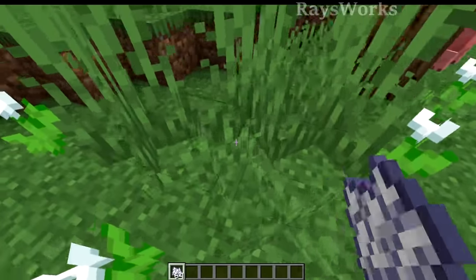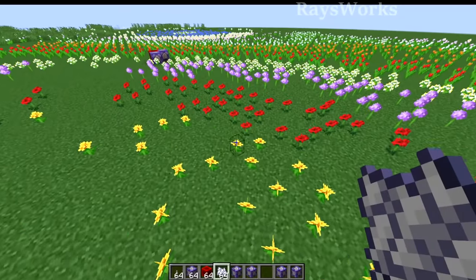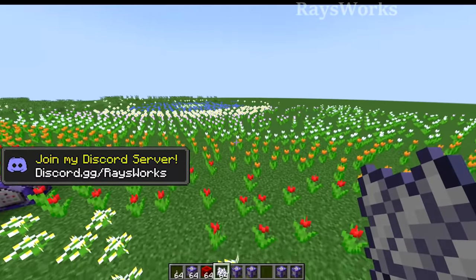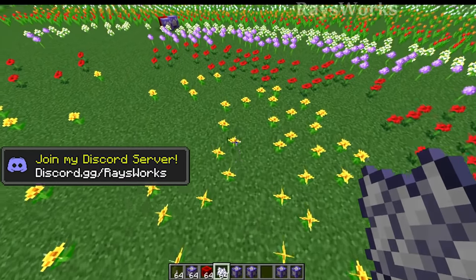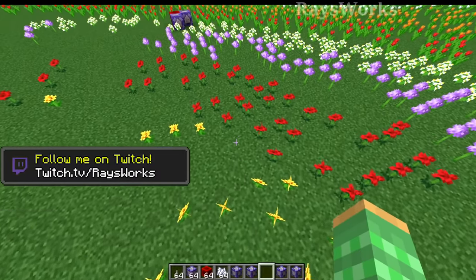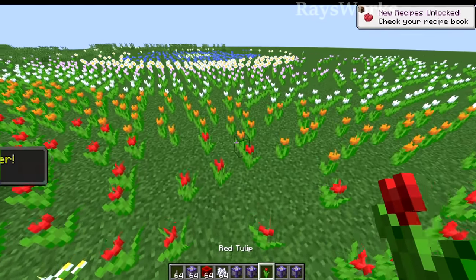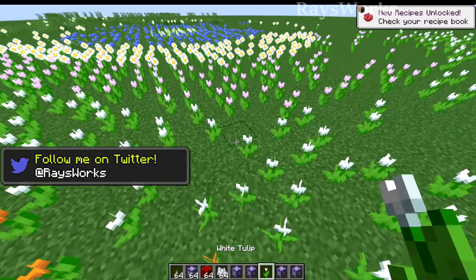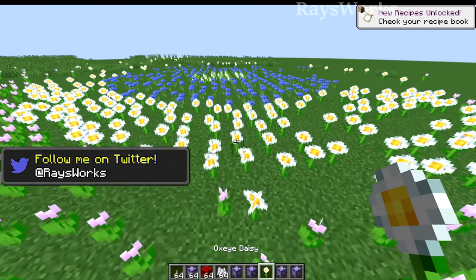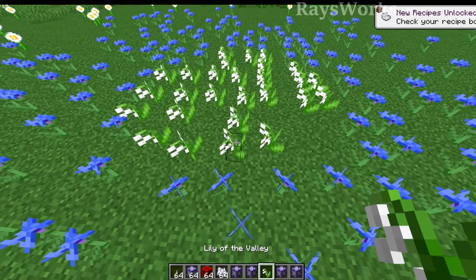Then you want to bone meal the ground to see what type of flowers are being produced in the area. In a flower forest, the flowers will always be the same type in the same area. The order in which they appear is kind of like a ladder, where you start out at dandelions, then climb up to roses, then alliums, then azure bluets. Then we got the tulips — red, orange, white, pink — then the daisies, then the cornflowers, and at the very far spectrum are the lily of the valleys.